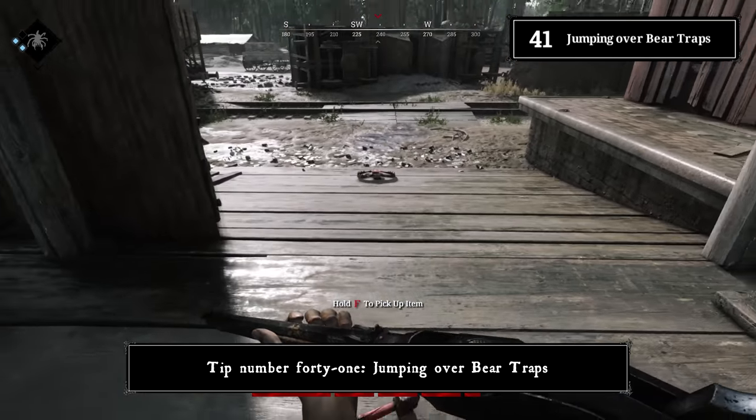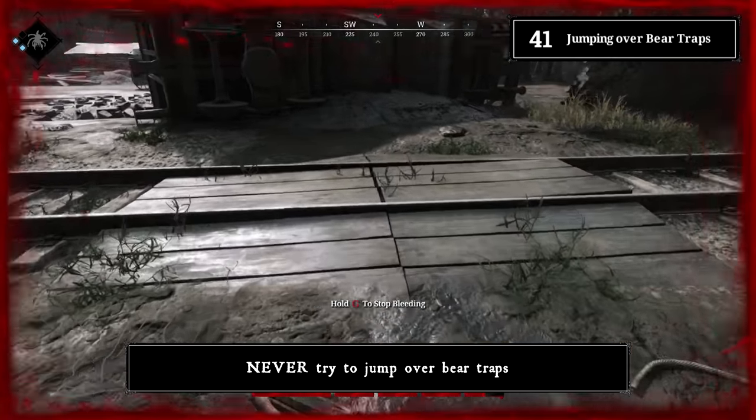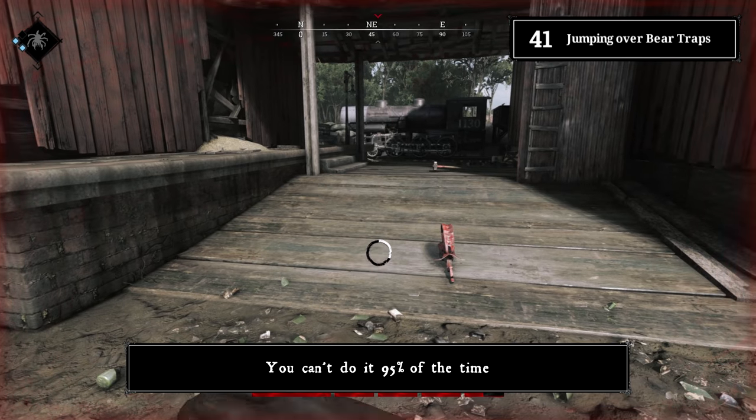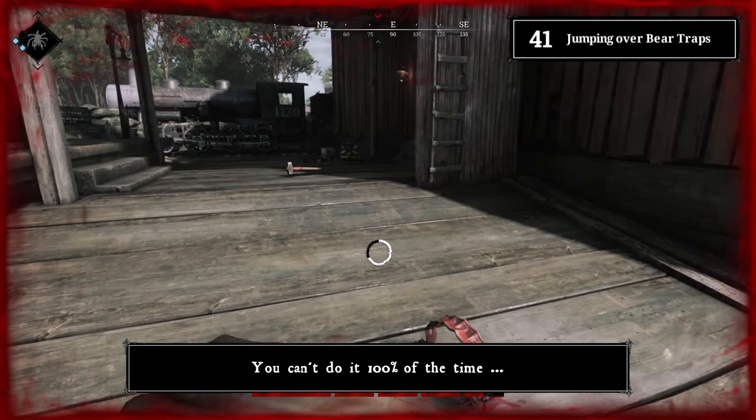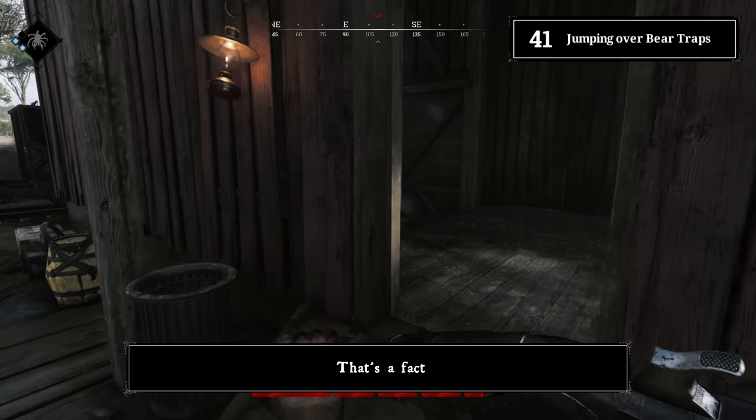Tip number forty-one: jumping over bear traps. Never try to jump over bear traps — you can't do it 95% of the time, and you definitely can't do it 100% of the time when they would kill you or when you're in a PvP battle.